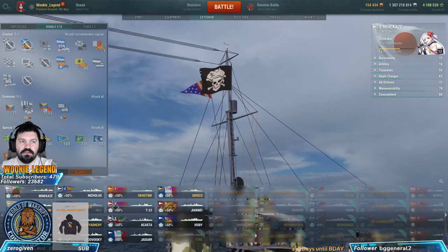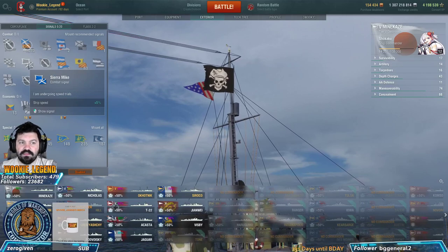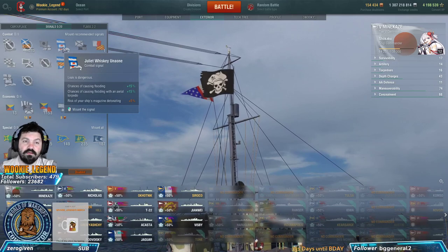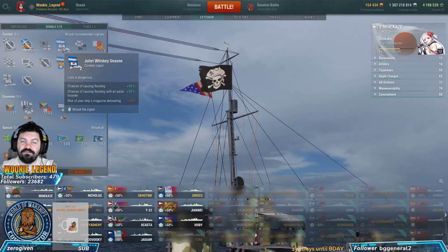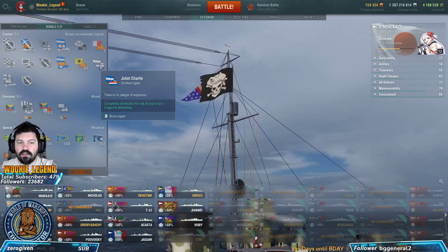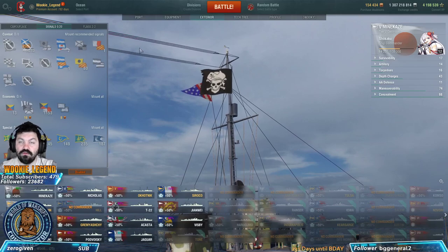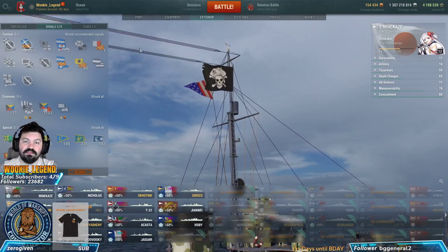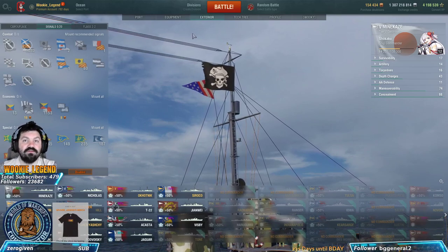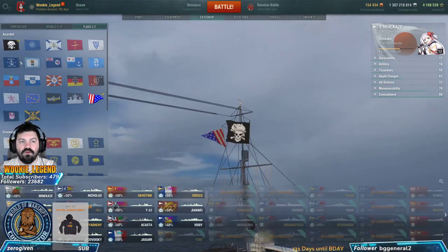For signals, use what you can. I'd prefer every DD player have at least Sierra Mike for speed, Juliet Whiskey for a better chance of flooding, and always have Juliet Charlie which prevents you from detonating. I don't have them equipped here intentionally since I'm playing as if I'm also a new player without these flags.